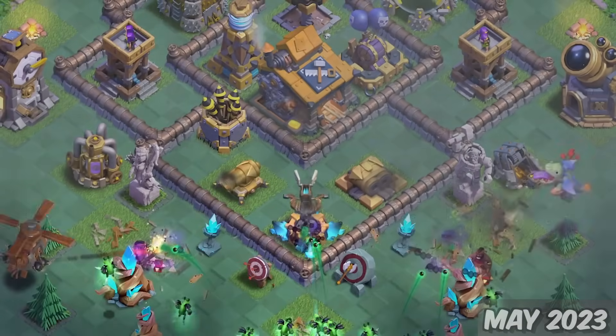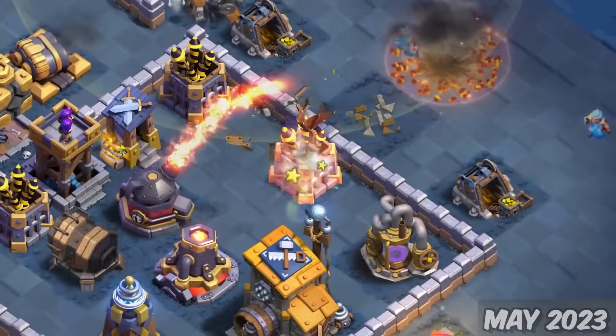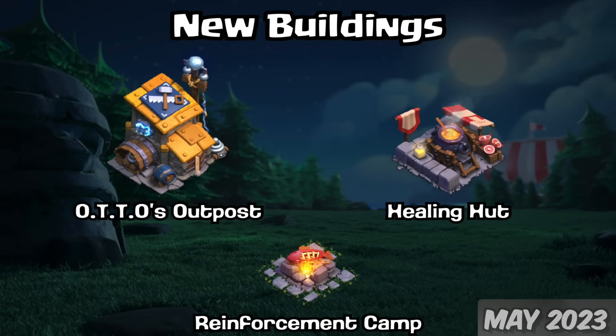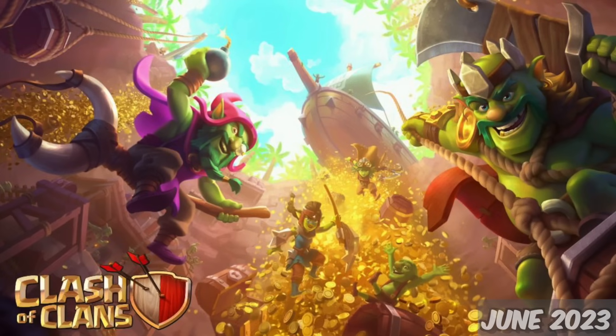First off was Builder Hall 10, adding a new defense, the X-Bow, and a new troop, the Electrofire Wizard. The auto-related tasks were changed to Bob, and Otto was given his own outposts — new buildings necessary for the second village — and a new hero machine, the Battle Copter.